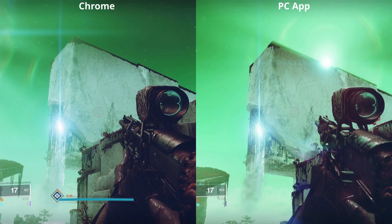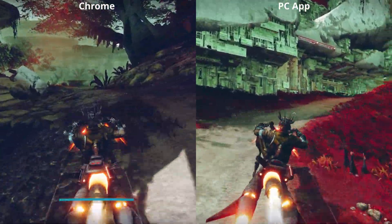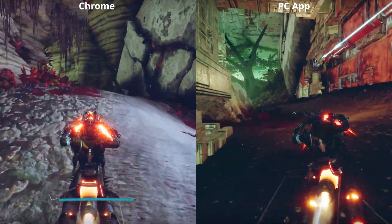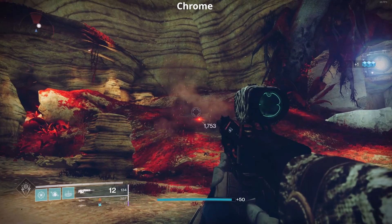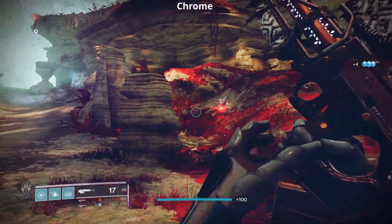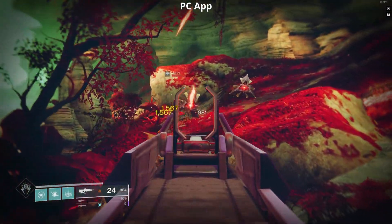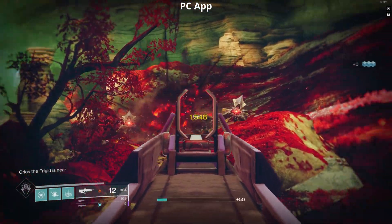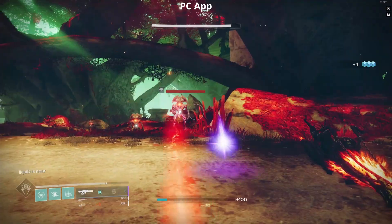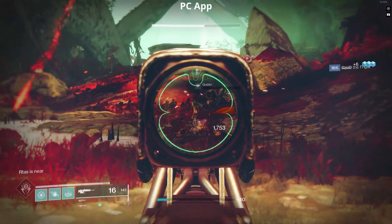Moving around, we can see that the frames per second are somewhat higher on the PC app side, and even in standard mode it did feel a bit more responsive. In full screen with the Chrome version we're still getting high frame rates — 70 to 80 frames per second from the Steam overlay. Switching over to the Adaptive V-Sync version we're getting around the same frames per second, although it bounces around a little more, but it just felt better and a lot more responsive.